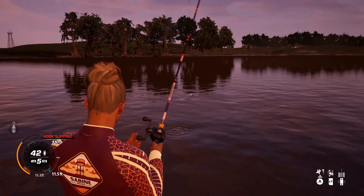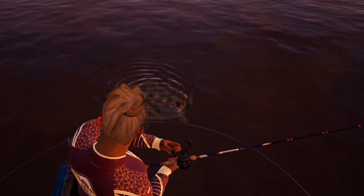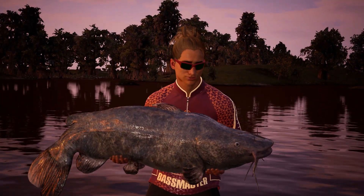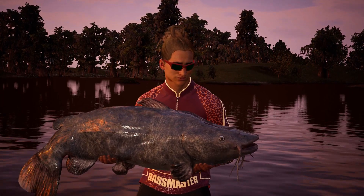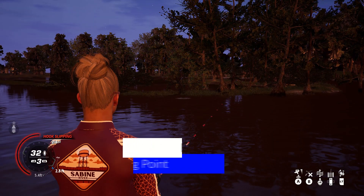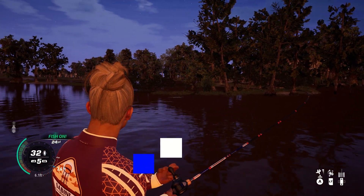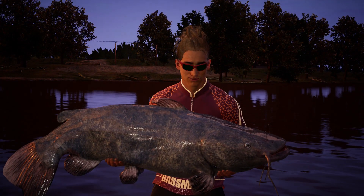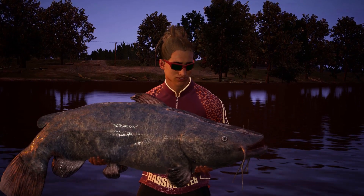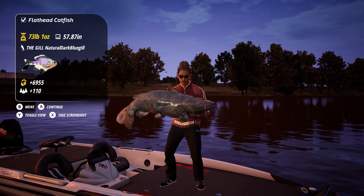There's Mr. Flathead — let's get him in the boat and see what he weighs. Nice color on him — 57 pounds 3 ounces. I didn't fish very much at the shipwreck because I wasn't getting the size I wanted, so I went back to the starting point. That is a nice flathead — 73 pounds 1 ounce — so we can still do a little bit better.